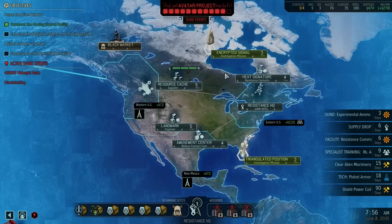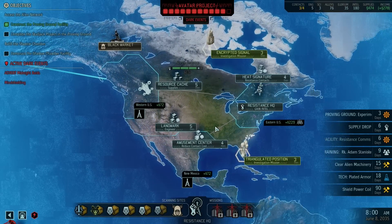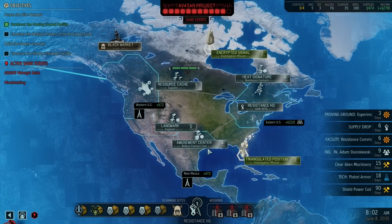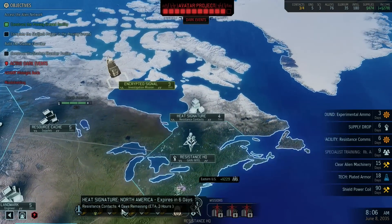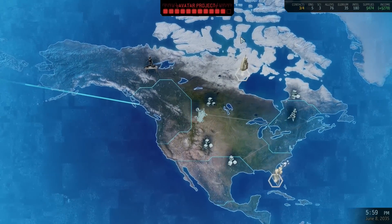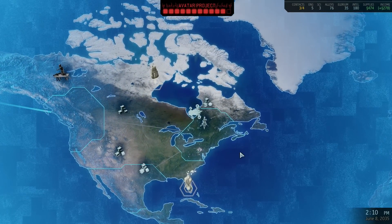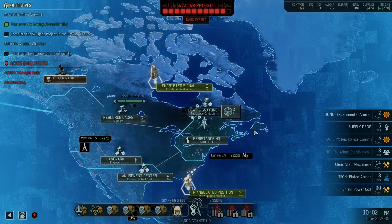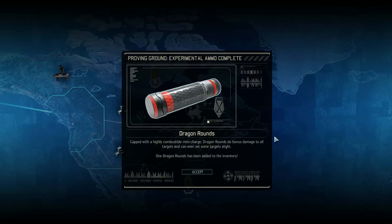If we go for heat signature right now, we'll be able to get both resistance contacts and reduced contact cost. But we have to go for heat signature first because it will expire in six days. I'm a little bit worried that the Avatar project will be a problem, but I guess we'll see. Let's do heat signature first, unless we get a different mission - that's a possibility.